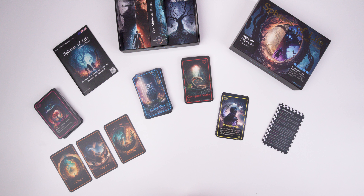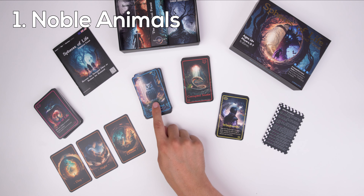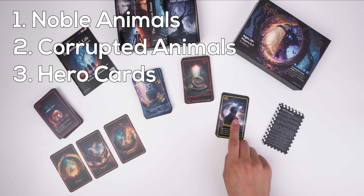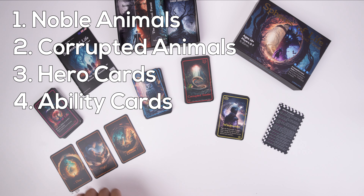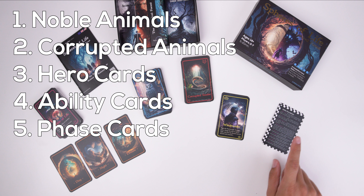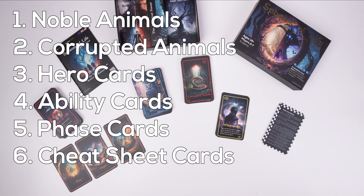In total, you will find six types of cards in the base game of Spheres of Life: 1. The noble animals. 2. The corrupted animals. 3. The hero cards. 4. Ability cards. 5. Phase cards — day, night, and dream. 6. Cheat sheet cards.